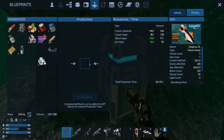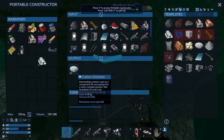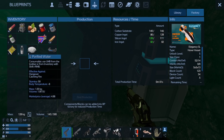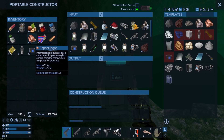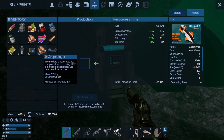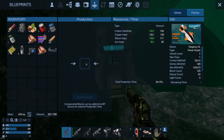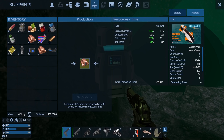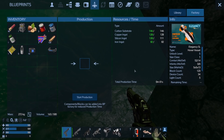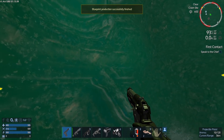Let's put all the copper in there, grab six more carbon substrate, and load everything into the factory. Add the remaining copper — I need another 40-something. Let's see: 17, 23, 6 — so 28 more. Beautiful. Dump that in and we have everything we need. Start production — it's instant, so it's done. Let's get up there and place it.